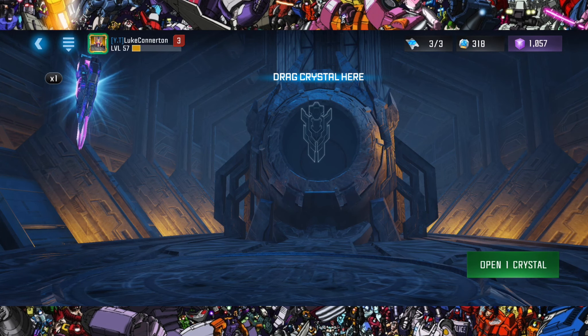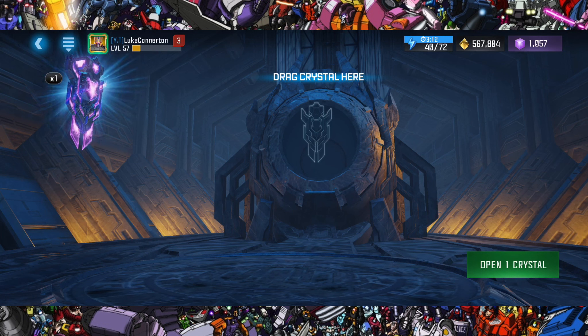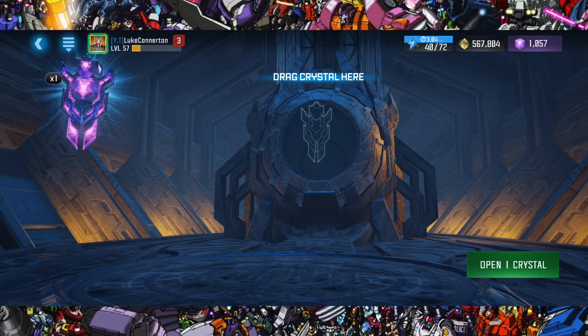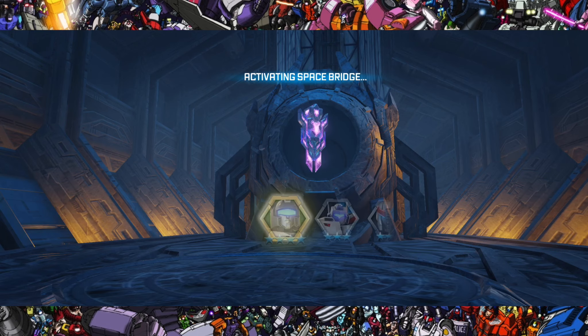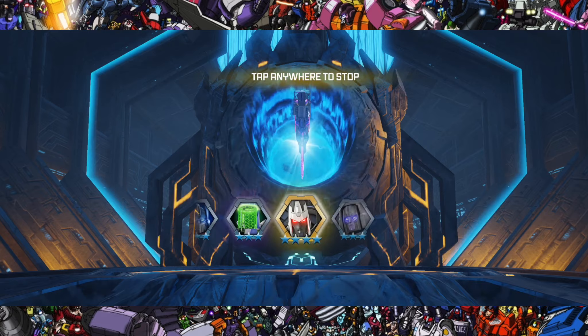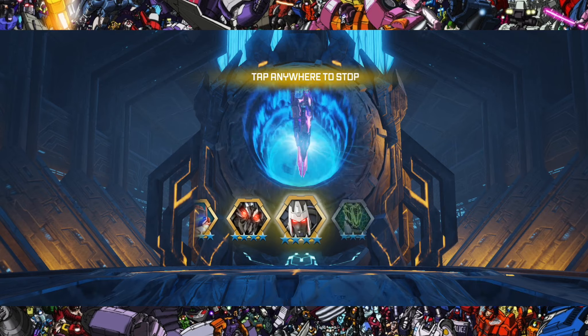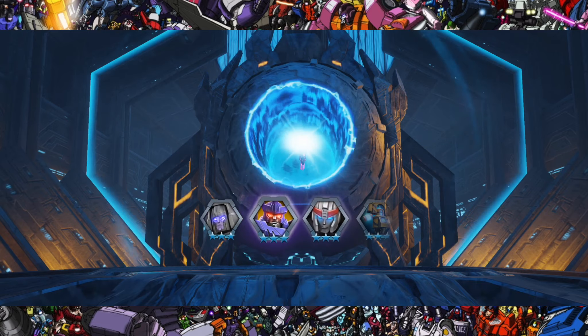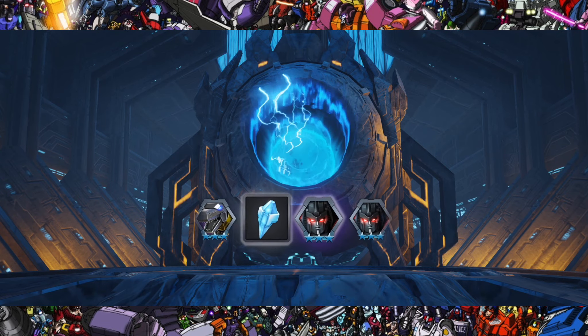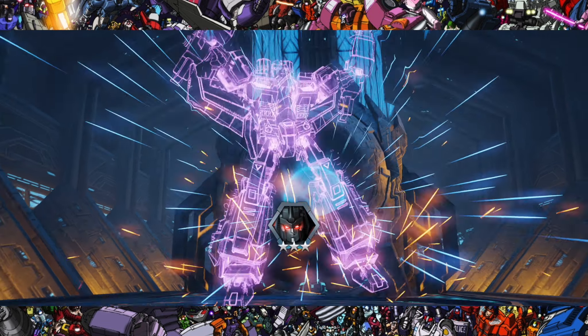Tier three crystal 2.0 — pause the video and let me know in the comments right now what you think I'm going to get. The winner gets a virtual cookie. Let's see what we get from this. I'm going to spin this one out — please can the kabam gods be with us and somehow get a four star. We cannot — we end up with a three star Starscream.